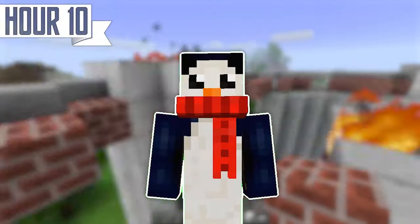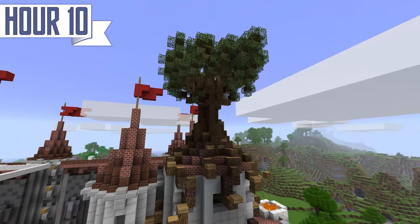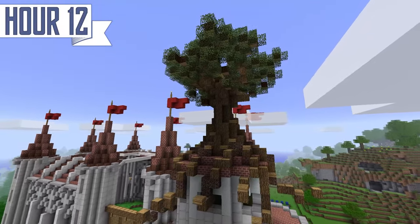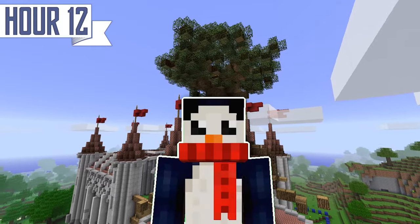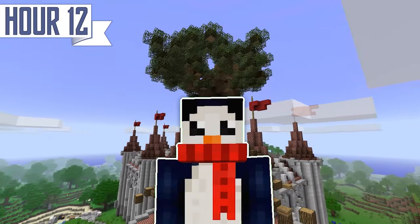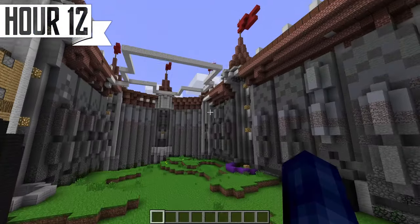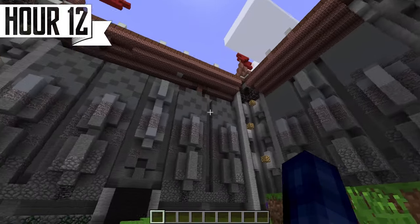Same goes for stuff like the levers on the bridge or the use of green wool in the pathway — modern techniques retroactively applied to older Minecraft. Now that we've got this tower put together, here we are in hour 12, halfway through our project. This is looking rough. I'm not doing an interior — there's just no way I'd be able to get it done in time. But thankfully, no one's going out there and playing beta Minecraft adventure maps, so I think we'll be okay.